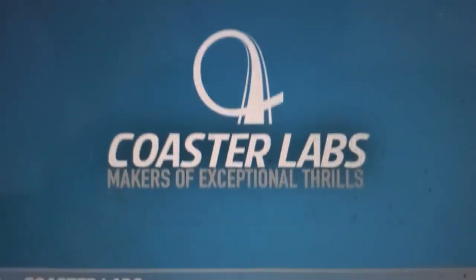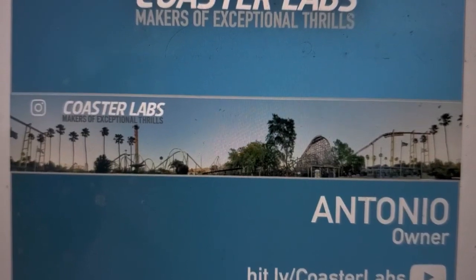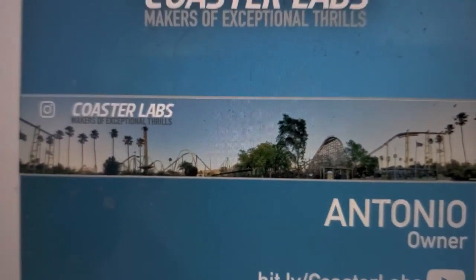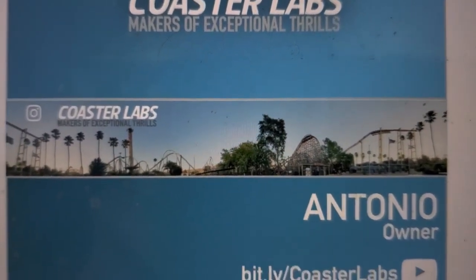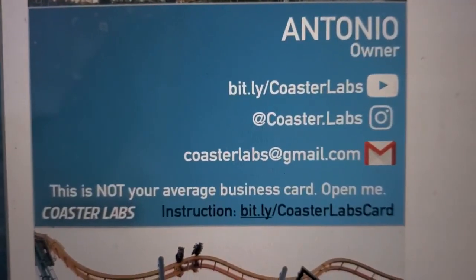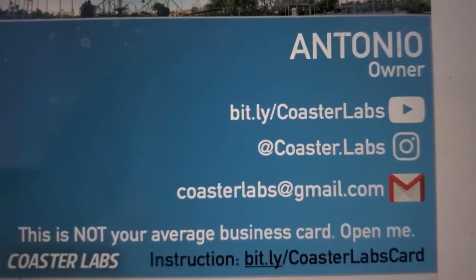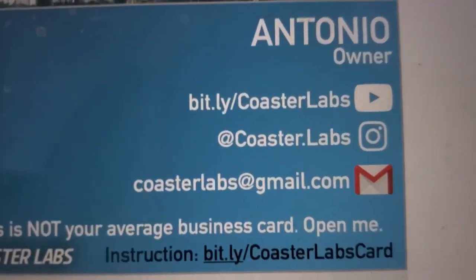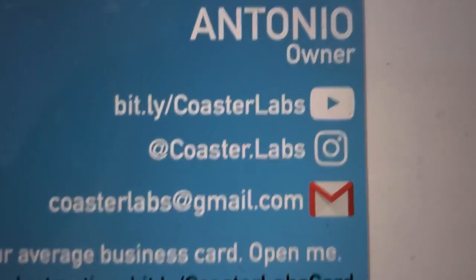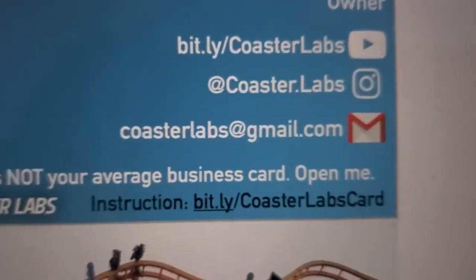On the bottom we have a panorama. This is going to be on the side of the box — I thought, what can I put on the side? And it hit me: panorama, that'd be perfect. It's kind of cropped in but you can see pretty much everything. That's SFTK — this is the one I took just recently, so it's pretty updated. Then you have my name — I'm the owner, or the creator, whatever you want to call me. Then you have the link, which is bit.ly slash Coaster Labs. That's the one linked on my Instagram, which is at Coaster.Labs. If you're not following me right now, go do that. Then you have my Gmail.